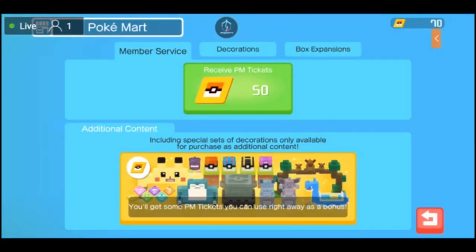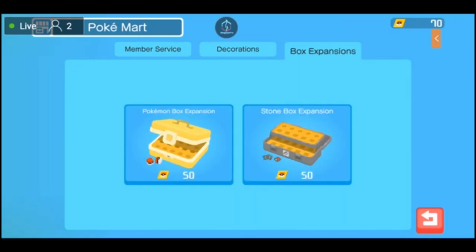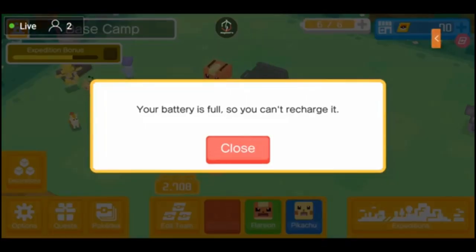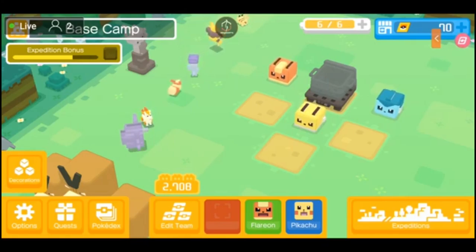The PokeMart lets you toggle things like your daily PM tickets that you can receive, additional content you can purchase with real money, decorations you can purchase, as well as box expansions which increase Pokemon storage and gem or stone storage. Next up, to the left of that, is your battery — I currently have 6 out of 6, it's full, meaning I can do 6 total Expeditions. You have to spend PM tickets to recharge it, however it does recharge every 30 minutes. Bottom left, you've got decorations.